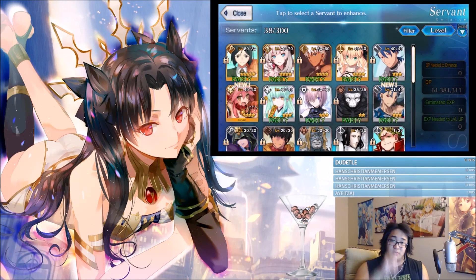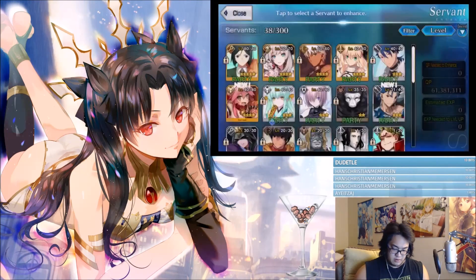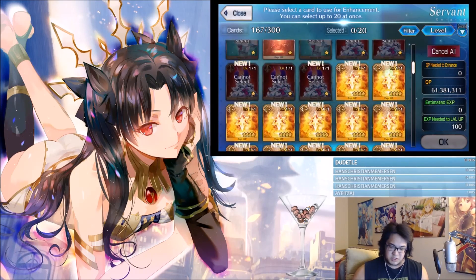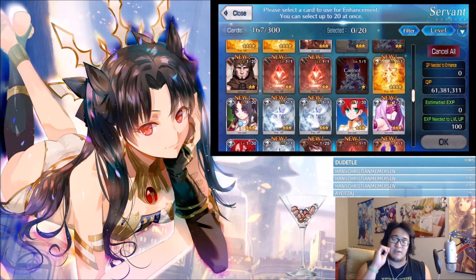Click the Servant tab, tap the big plus sign, and select a unit — say this fellow right here. You can tell he's a Rider class by that little knight chess-piece-looking symbol. Tap anywhere on the card slot and you'll see all the different EXP cards: Saber cards, Archer cards, Lancer cards, and then this Rider card right here. If you use a Rider card on a Rider-type unit, you'll get a little bit of bonus EXP.